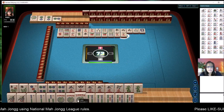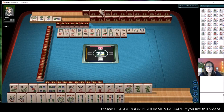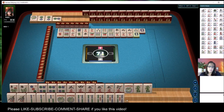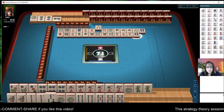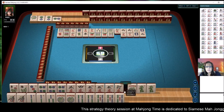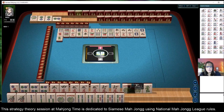Either way we still don't have to decide yet. On the first hand: consecutive run — we'll pass. Or we could play the quint. We would need to pong the three bam and kong the four bam, then quint the five. There's a six, so I'm thinking we can use the flowers for joker bait.